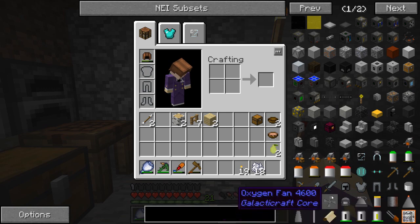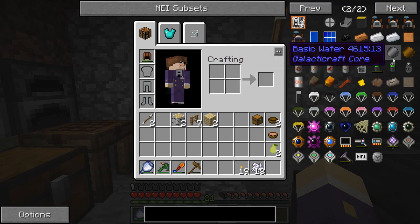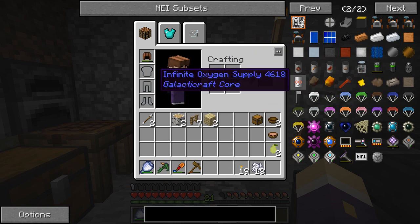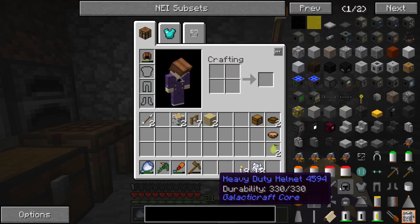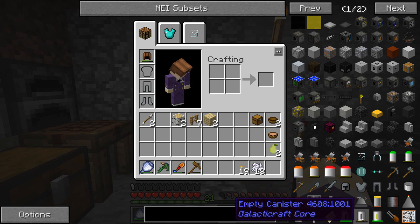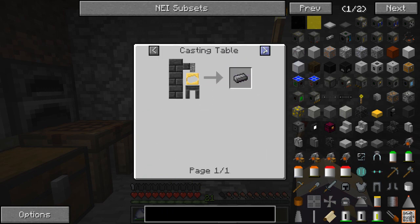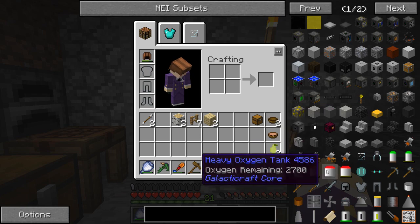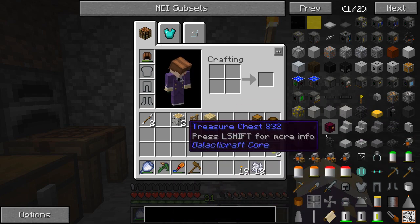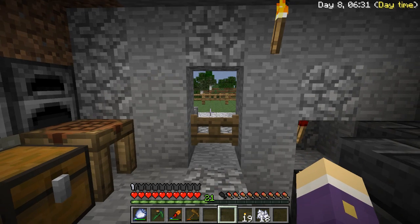There are canisters in here - infinite oxygen supply, I doubt I can make that, that's creative only. Empty canister - there we go. Empty canister requires compressed tin and compressed steel. Compressed steel requires steel ingots. Steel ingots requires many, many things that I can't produce just yet. There is another method to get steel - there's steel in GalactiCraft as well - but we'll have a look at that in another episode because it's just turned six o'clock.